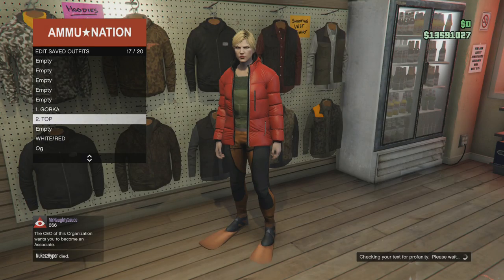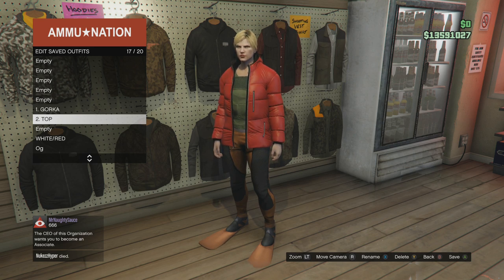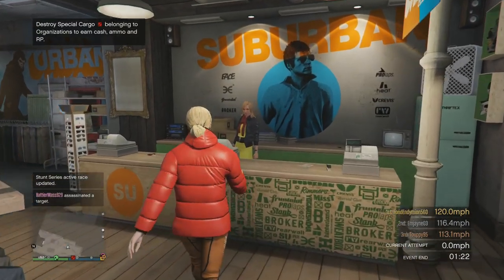Once you've got the armor on, re-save over slot two. This is where it gets a little bit tricky. We've got the gorka joggers, the gray baseball top, and the merge armor, so we'll be able to drag the CEO armor across onto the gray baseball shirt. But we also want to add a strike vest after it, so we're going to leave the slot below empty — that's where we'll save our CEO outfit once we get back onto the male character.